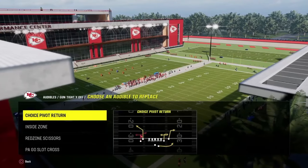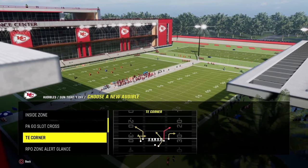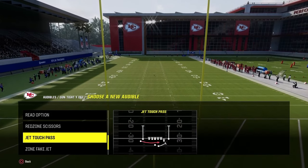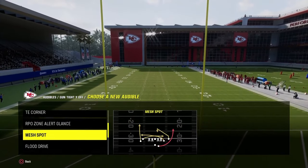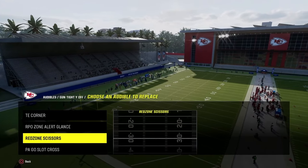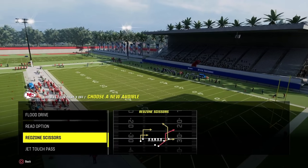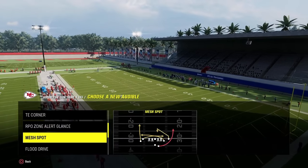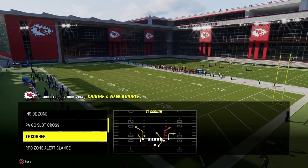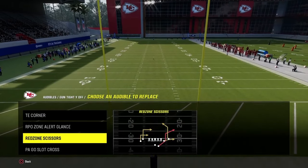The audibles for the tight way off mini scheme are going to utilize the play tight end corner — that's one of the main plays in this offense. We have the play inside zone, which I would actually replace with either the read option or the RPO. RPOs are really effective to have in your arsenal. Then we have PA go slot cross and red zone scissors. You can put anything you want in the back slot — the mesh spot is really good — but the best bang for your buck is probably the red zone scissors play.